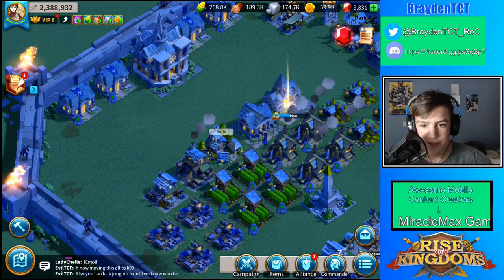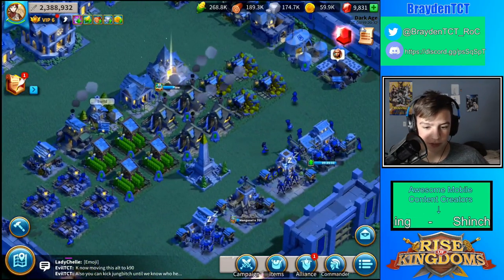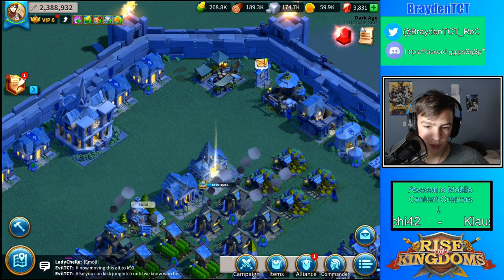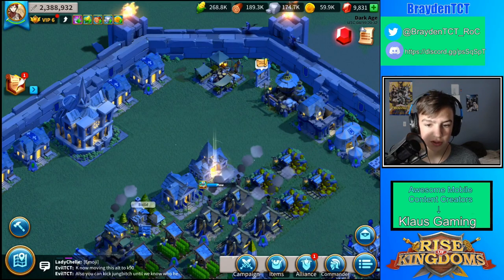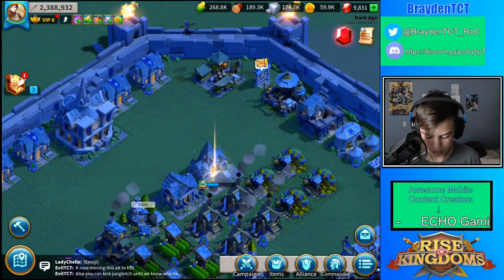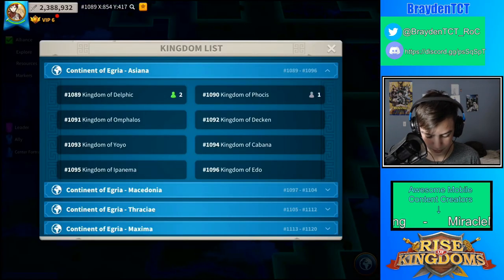I thought there was going to be a limit on how many people, but I didn't really need to worry about that. I have my farm account that I can move, and that's why I'm on my farm account this time instead of my main. The reason I have no resources on my farm account is because I already switched them over to my main. In order to port, I first need to quit this alliance.